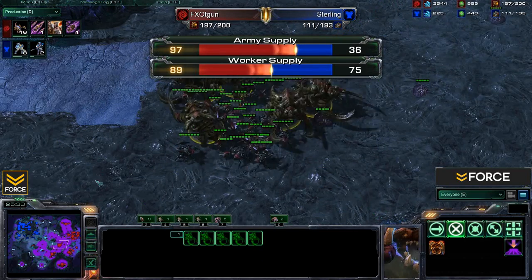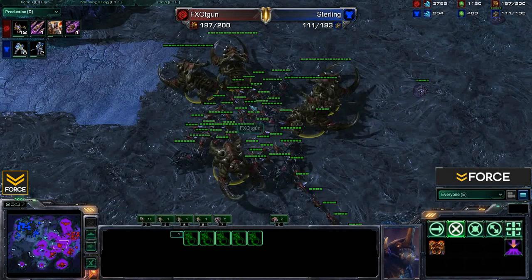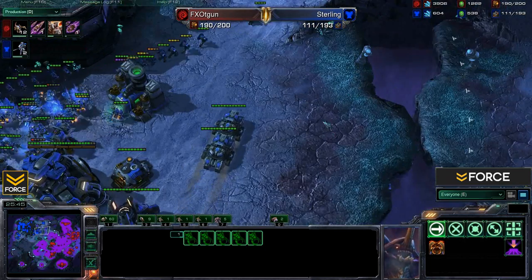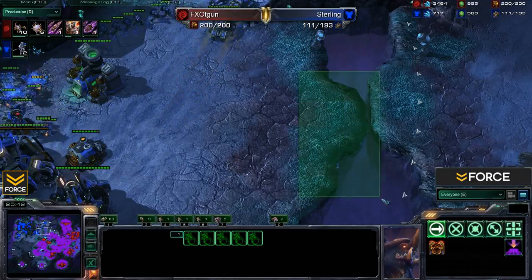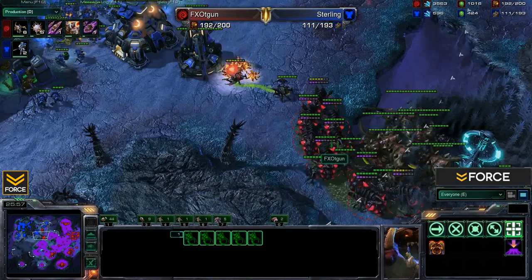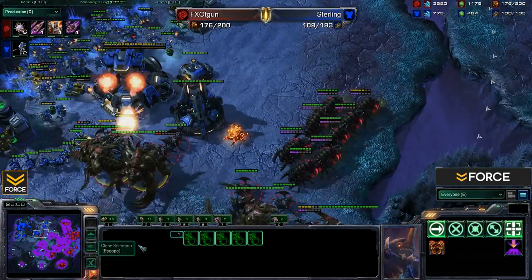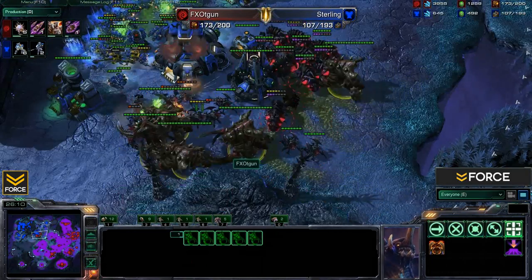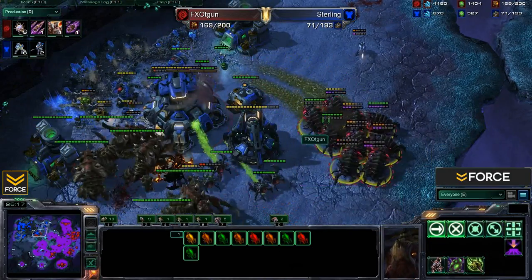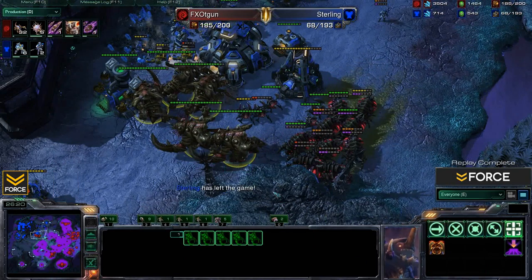Huge advantage going to T-Gun — Army Supply 95 versus 36. T-Gun is in a dominant position. Sterling helped make up for some of that loss when his Ghosts took out the Brood Lords, but his economy is just hurting too badly. Tons of Speedlings work up taking out tanks, Marines, and the Ghost, with Ultras and Infestors causing huge problems. A big Fungal Growth lands — an EMP misses most of them — and losing almost all those SCVs, Sterling just leaves without even calling GG.